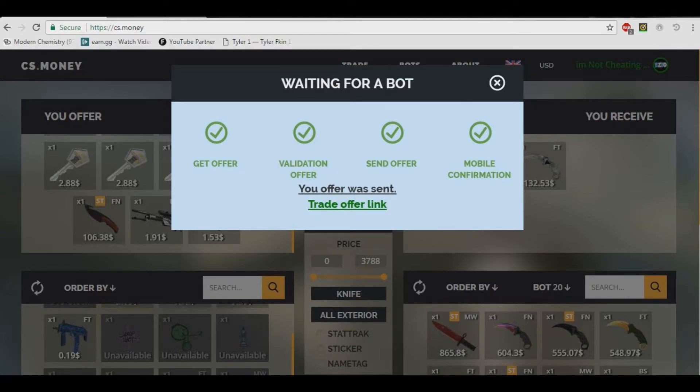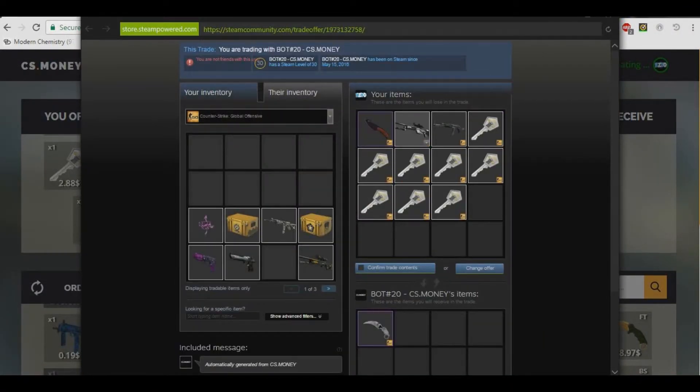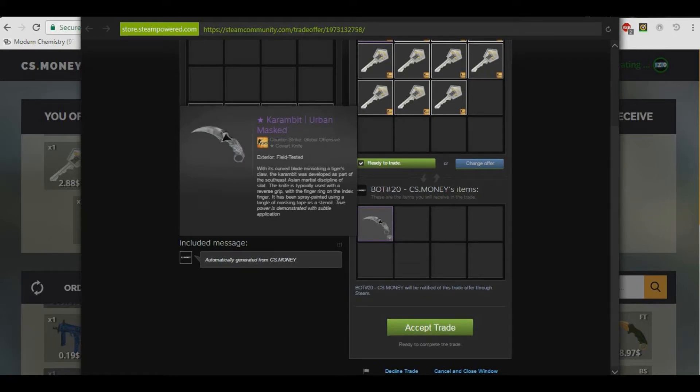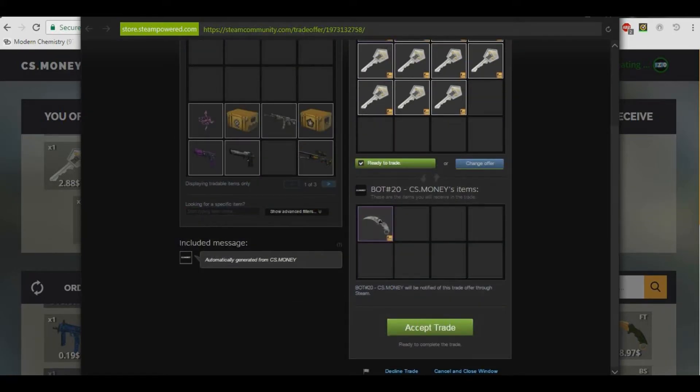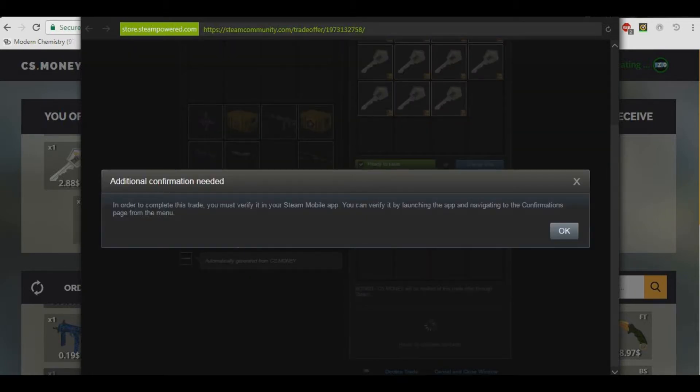After looking around for a while I finally found the knife I wanted. I added a couple of my other skins in just because I wanted this knife. Here's the trade offer — it's got my knife, all the keys, my AK, and my Scout. I want this knife because it's a good trading knife. Karambits are really popular and everybody loves them, so I'll probably trade it later.